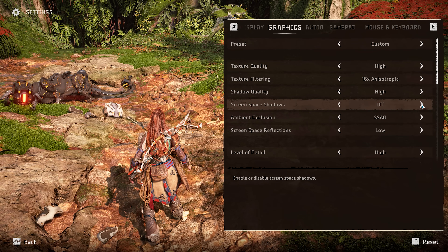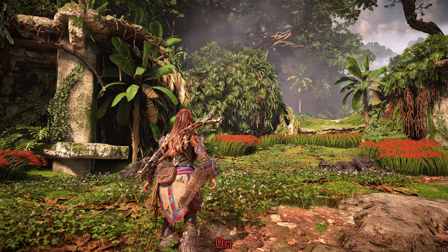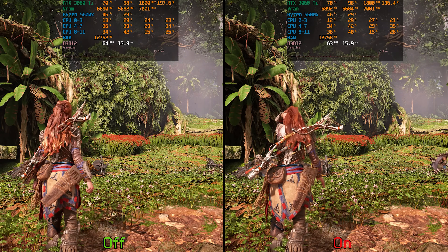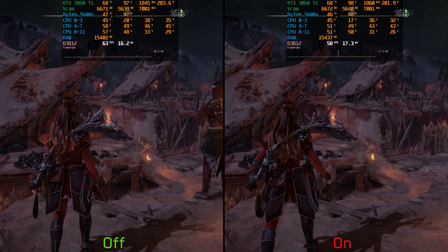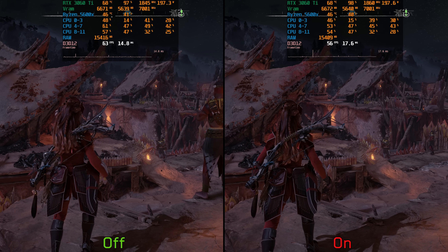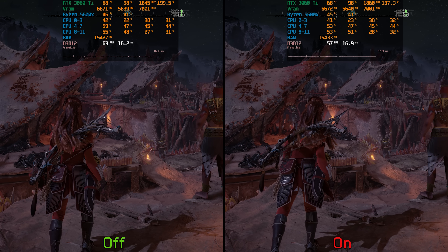Next we have screen space shadows. When enabled, this adds contact shadows for small details that cascaded shadow maps can't accurately capture, adding more depth to a scene. Performance-wise, enabling it can cost around 3%, but in other scenes the gap can be as large as 9%. Since 9% is too much for this effect, I recommend keeping screen space shadows disabled.